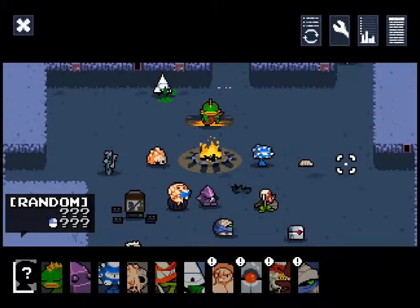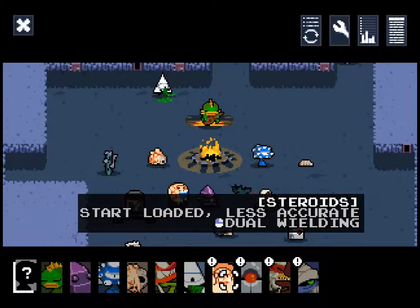But there's not all that much to do about it. It seems like a perfect place to end this episode though. So what are we gonna do in the next episode? We're gonna look at Steroids — whose stat is 'loaded.' Not sure what that means, probably means he has more ammo with various weapons. Less accurate — that seems really bad. And dual wielding, so that means we're gonna shoot both weapons at once, which is pretty cool.